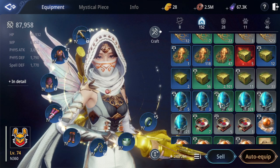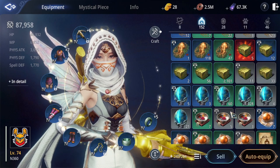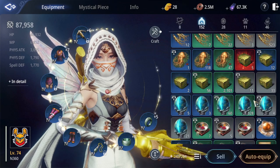Mag-AFK ka lang sa abandon level 23, o kahit saang parasite — makakakuha ka nito. Matas ang chance, at makakakuha ka ng dalawang libo yung moonlight process stone.